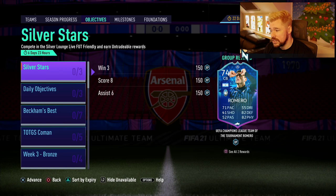It doesn't look like Icon Swaps is here. Silver Stars is here. We've got Romero there — win 3, score 8, assist 6. 71 pace, 82 defending, 82 physical. For a silver card, that's really nice.